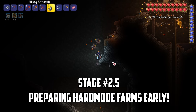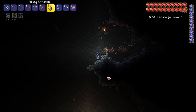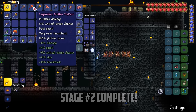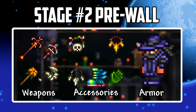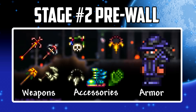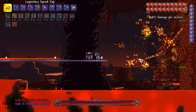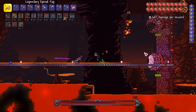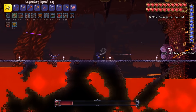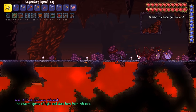One last thing before advancing to hard mode: I prepare some mob farms by blasting open a huge area with dynamite, which allows us to create an artificial biome for farming specific mob drops. Using the runway I built earlier in the Underworld, we begin Stage 3 by throwing the Guide Voodoo Doll into the lava and summoning the Wall of Flesh. Our Spinal Tap destroys the Hungries while our Imps rapidly attack the wall. Soon the Wall is defeated and we get a Summoner Emblem — now we've officially entered hard mode.